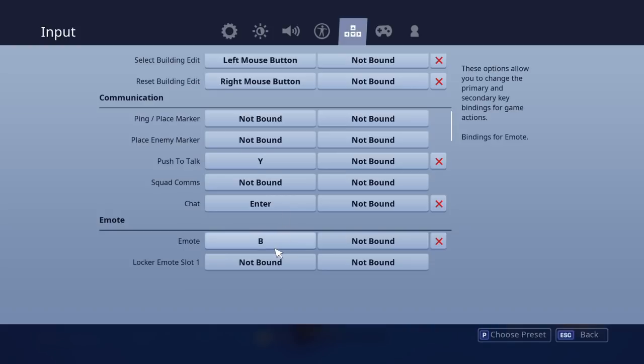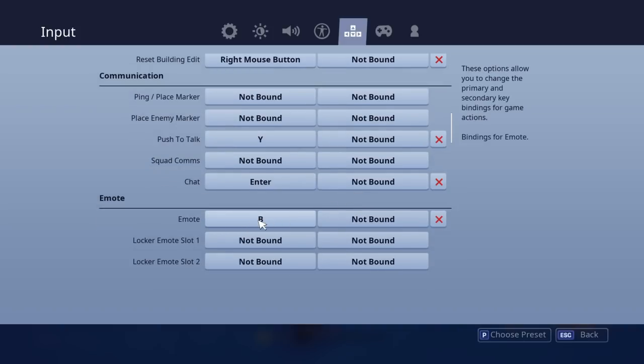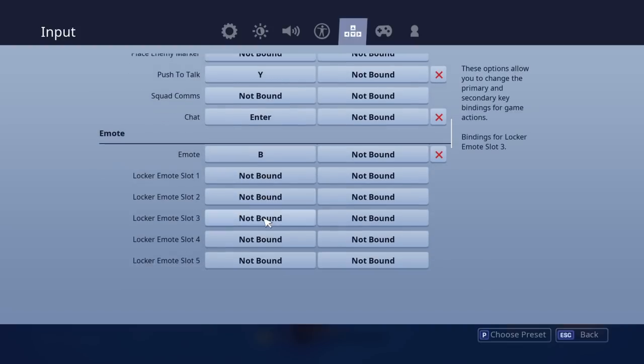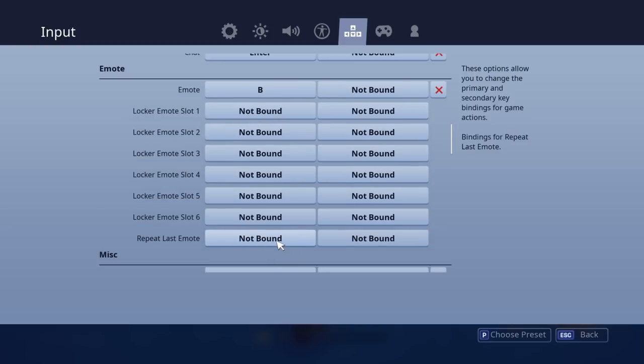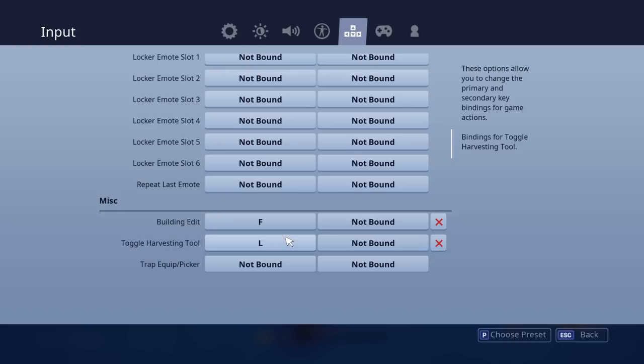Emote is B, which I'm considering shifting along one and maybe using B for something else since I'm currently using N for a bind. Locker emotes I haven't got bound — I only use one to four anyway. Build and edit is F. I'd recommend F as your build and edit no matter how big your hands are — it's so easy to do. I just picked it up straight away, having never played a mouse and keyboard game before, so I'd always use F.